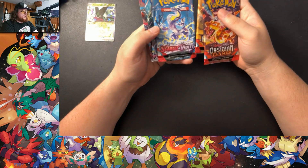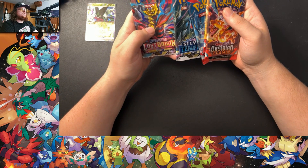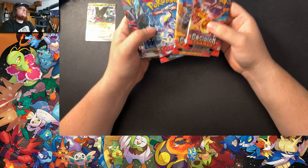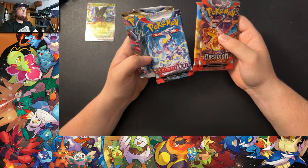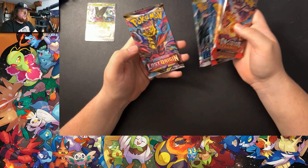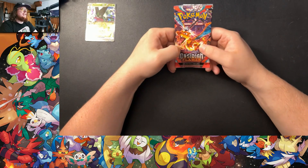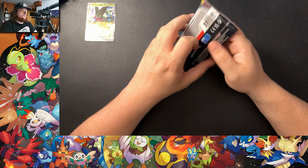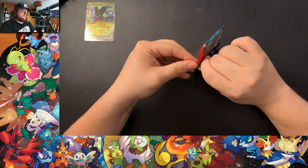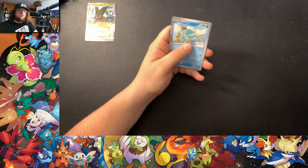Pack lineup for Meowscarada: Obsidian Flames, Obsidian Flames, Scarlet Violet Base, Silver Tempest, and Lost Origin. Two Scarlet and Violet like one set and a base, plus Silver Tempest. I actually have a booster box and an ETB coming for Obsidian Flames — I've already opened a handful of packs. It's supposed to have pretty good pulls with the Charizards and all that.